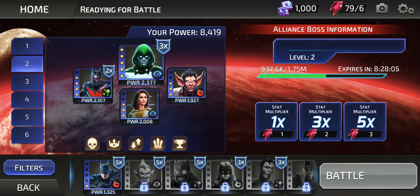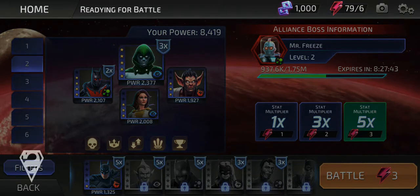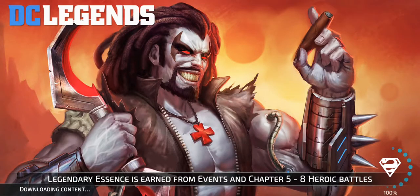So for the Alliance boss we're going to fight Mr. Freeze. For this one we'll use Spectre — he's five stars — Batman Beyond, Shazam Girl (I think that's her name), and Mamba. Depending on the stat multiplier you pick, you'll do more damage to Mr. Freeze. Hopefully I can defeat him.